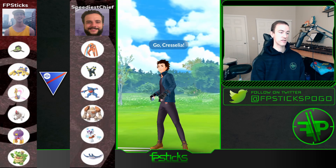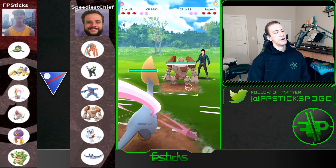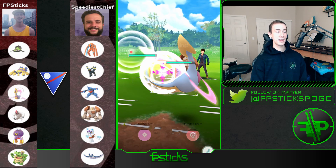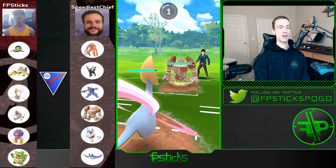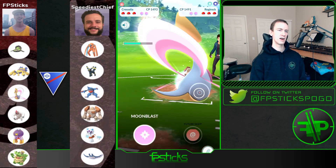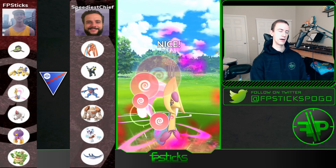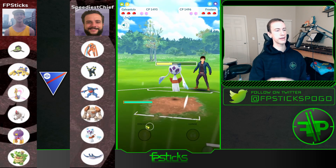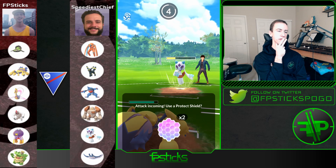My final opponent for this week is Speediest Chief, running Defense Deoxys, Umbreon, Toxicroak, Regirock, Froslass, and Mantine. Again Galvantula is going to have so much play against this team — technically speaking Regirock is like the best response to my Galvantula. I anticipated he would lead it, so I led Cresselia — it's just kind of a safe neutral lead. Umbreon is scary and Froslass is a little bit scary there.